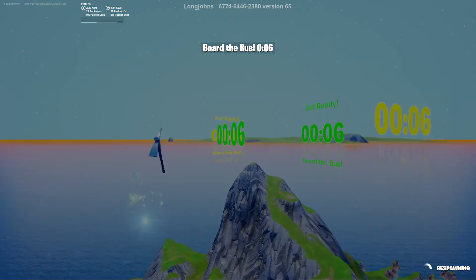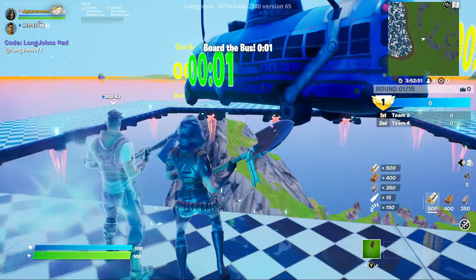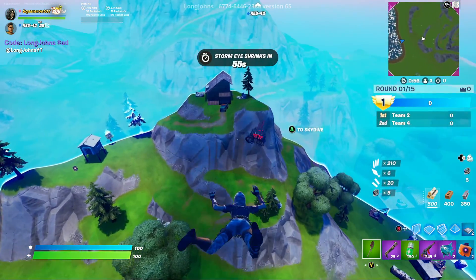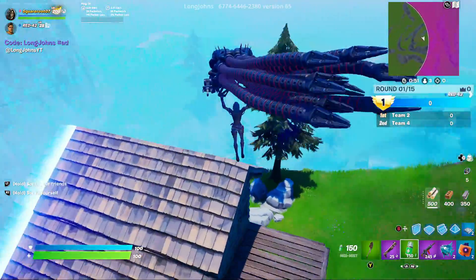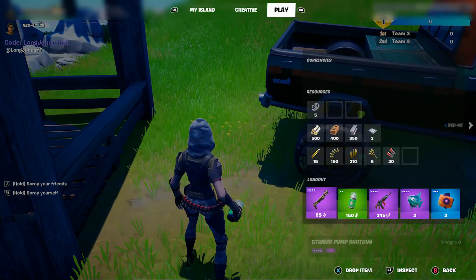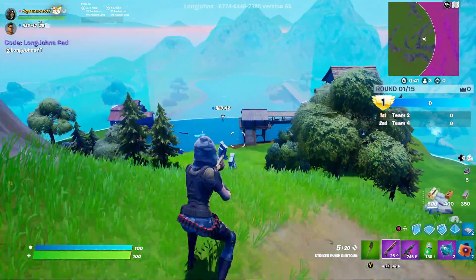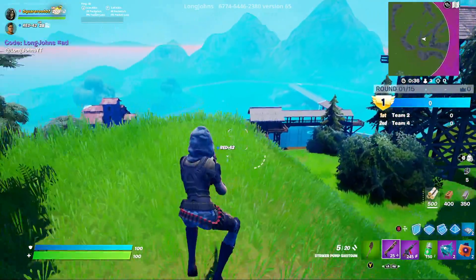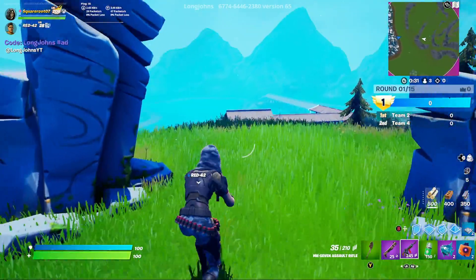You will have roughly 20 seconds to get into the team number. Once the countdown occurs, you and your team will need to find a specific spot to go to. This particular map automatically gives you a shotgun, an assault rifle, SMG, or both, as well as some other resources. In this case, I have a shotgun, an MK7, some white heals, as well as some shield — in this case, floppers.